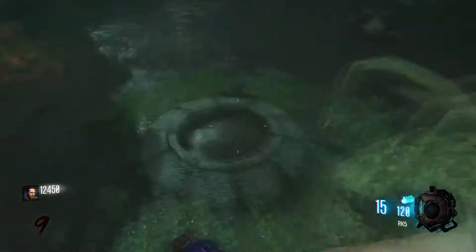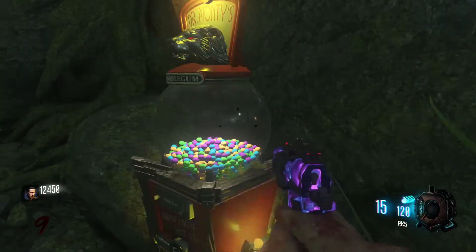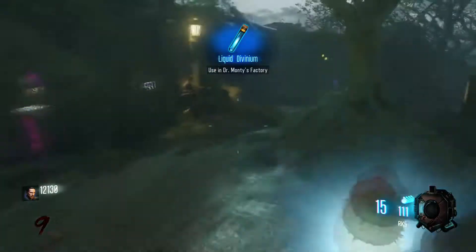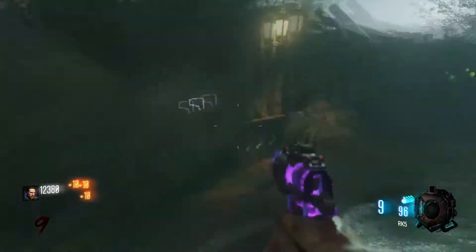12,000 points — keep playing. That could prove to be useful. We'll hit the gumball machine — see if we can get something. Nice. Free liquid divinium. I'm gonna get a lot of liquid divinium and then do a huge gobble gum opening.